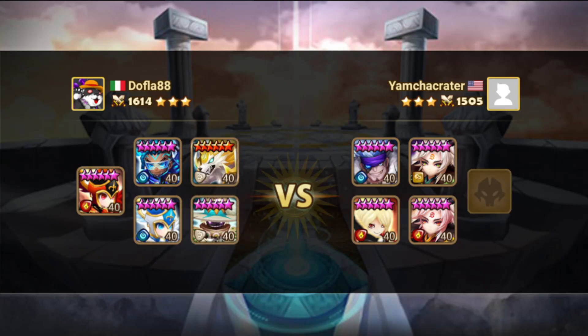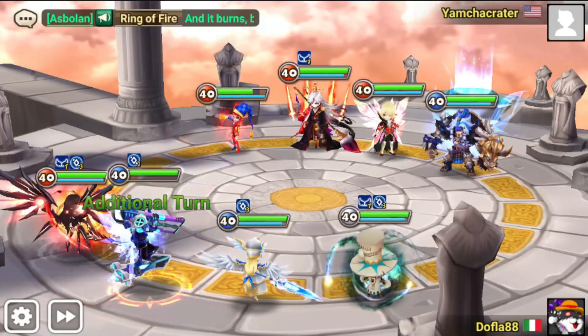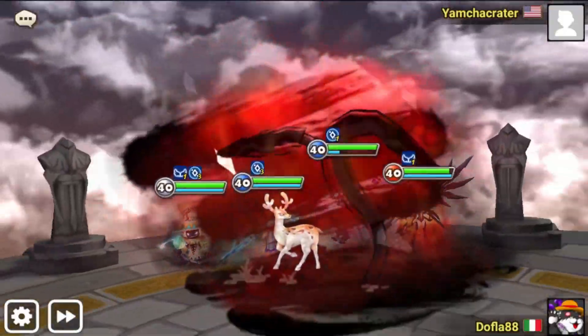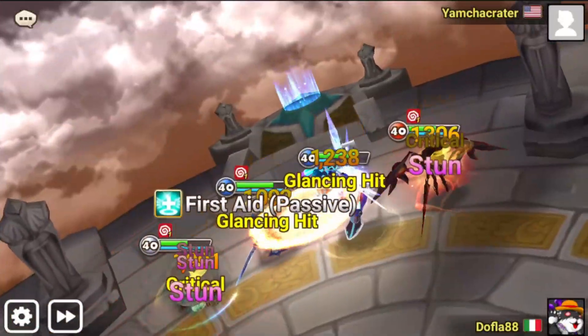I'm pretty happy with her. I'm not gonna take the runes off yet. I do pick her every now and again, and she is pretty good against a lot of units, against a lot of CC units, especially if they have a multi-hit. Chompang is still gonna decrease her attack bar, but even if he resets her, it's a 2-turn cooldown skill, so she's gonna get that back as soon as she procs.